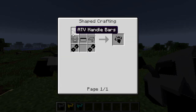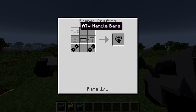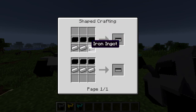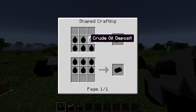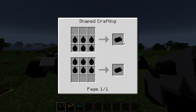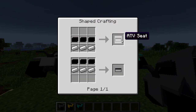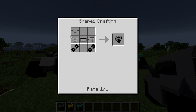For the handlebars, grab some iron and put it in a small T-shape. For the ATV seat, you need three synthetic rubber and three iron. To get synthetic rubber, you need petroleum product. Petroleum product is made from crude oil deposit, and crude oil deposit is made by smelting sandstone. Smelt your sandstone, get your crude oil, put six together to get petroleum product, then take six petroleum product to get synthetic rubber.